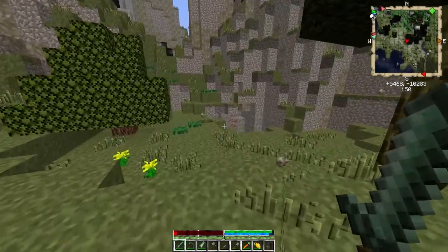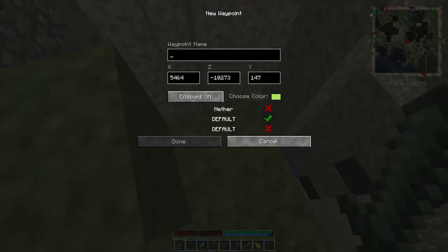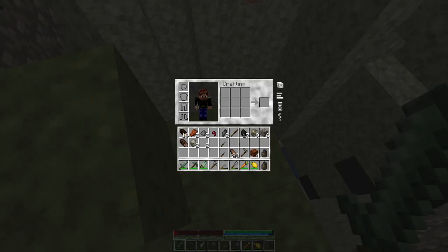I thought I saw some ore and stuff. There it is. What is it? Let's check it out. I've got to put some blocks down. Hold on. I think it's copper.